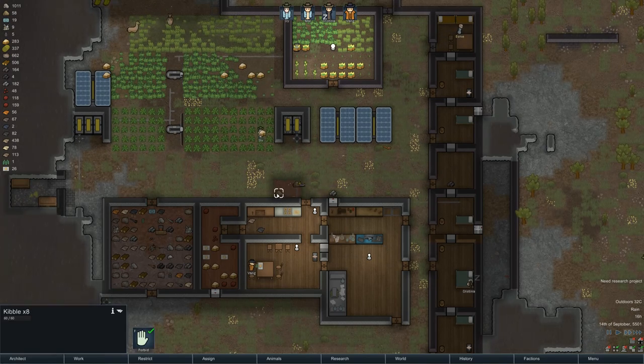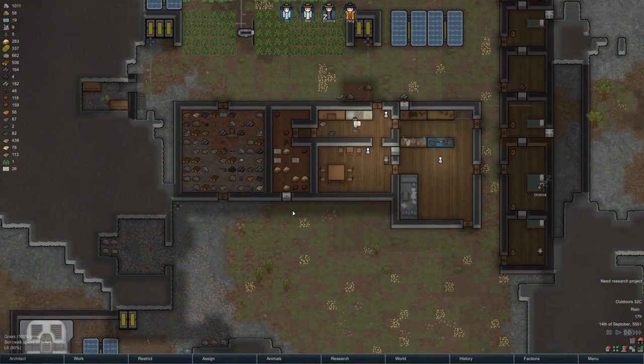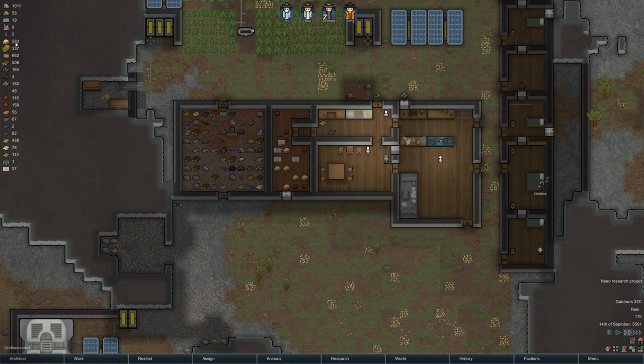Look at all the kibble we have, and all the food — more importantly, I want to increase the size of the freezer. How do I want to do that though?